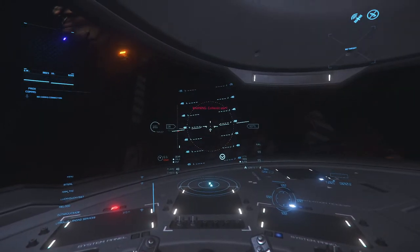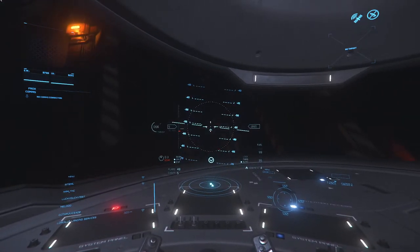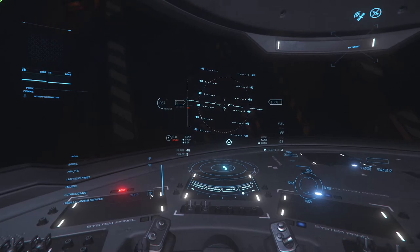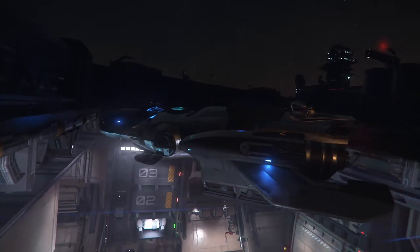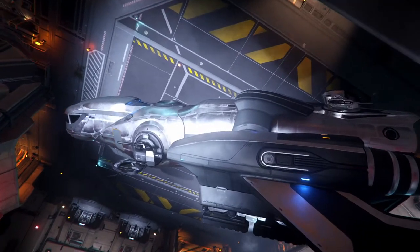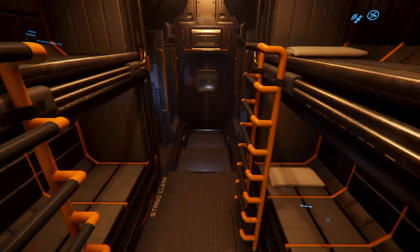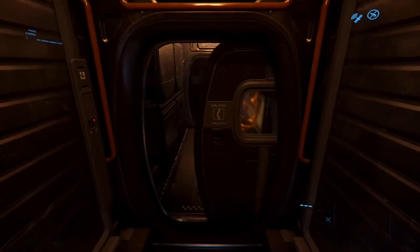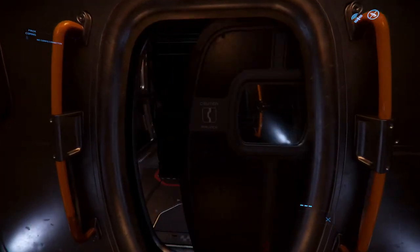If you see that the doors are closed when you go in to land, you just need to call landing services one more time and they'll open those doors right up. Now I'm going to exit through the cargo bay, and as you can see, I've got crates everywhere back here.